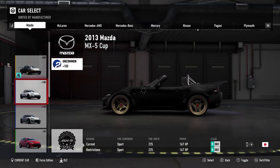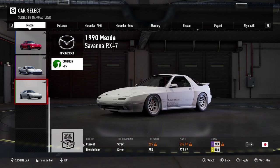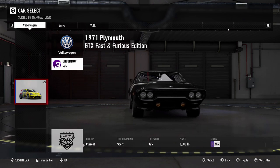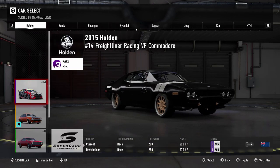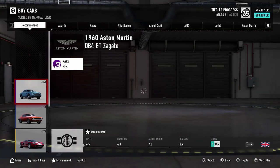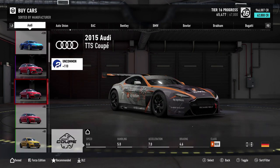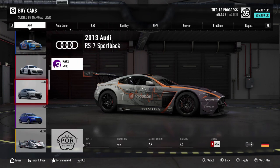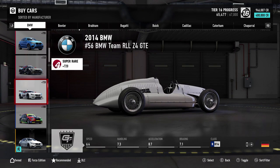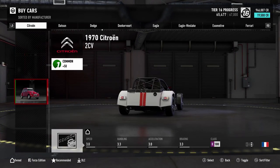We will definitely be building a couple of cars with these kits here on episodes to come. We are going to pick a car — actually, why not build a new car? So let's go buy a car and see what Forza recommends, because we can pretty much build anything now and put an angle kit on it.